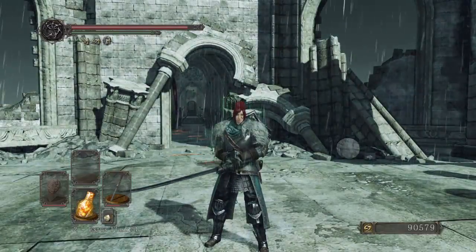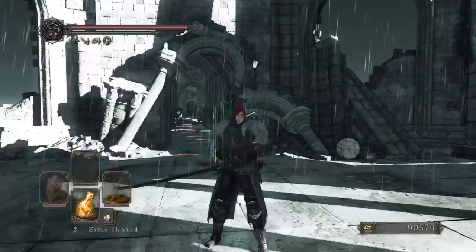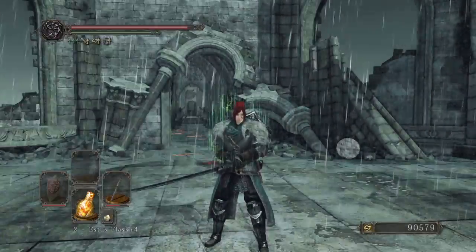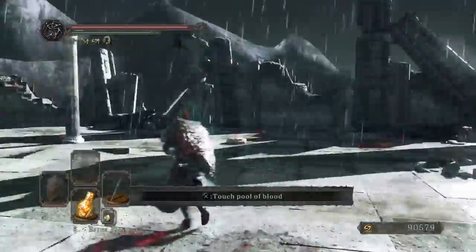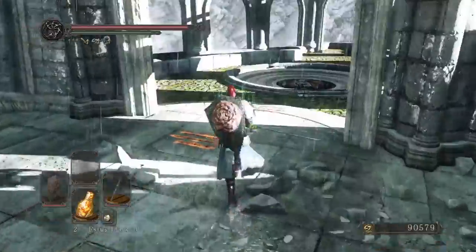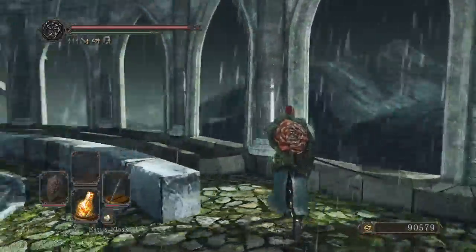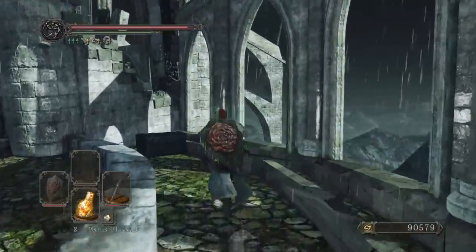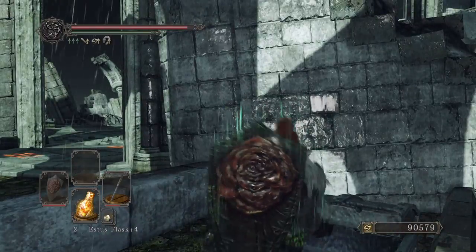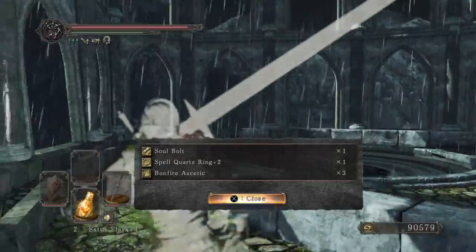The Old Monk was one of the archdemons that you needed to defeat. They had an NPC version, but also as long as there were characters around and you dropped your stone down, you could get summoned by the Old Monk and actually be the boss fight, which was really cool.